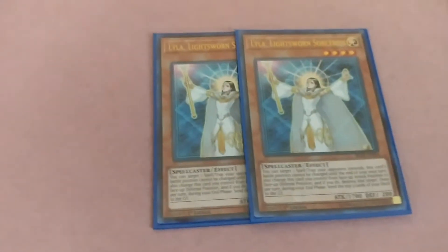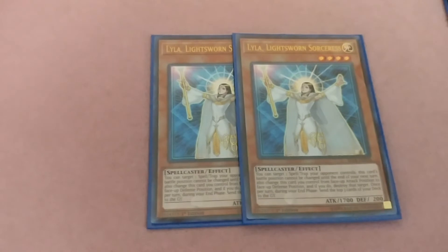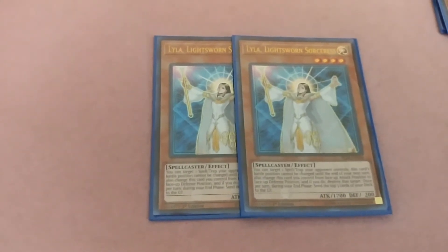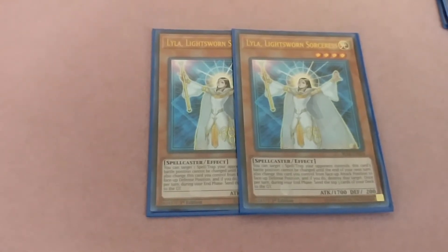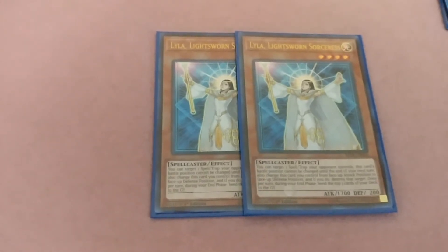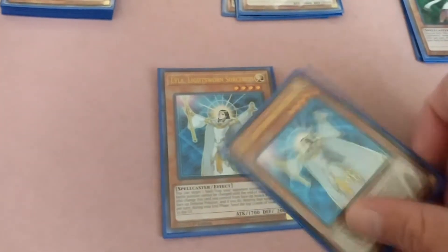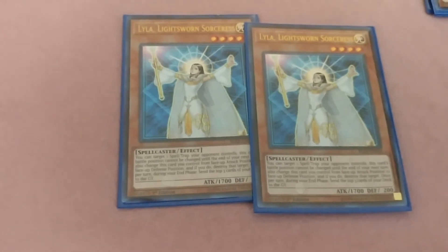Two Lyla — honestly my favorite one out of all the Lightsworns. You can target one spell or trap card your opponent controls and it switches to defense mode. So when you normal summon it, it switches to defense mode and pops a magic or trap on the field. That battle position cannot be changed until the end of your next turn. Once per turn during your end phase, send the top three cards from your deck to the graveyard.